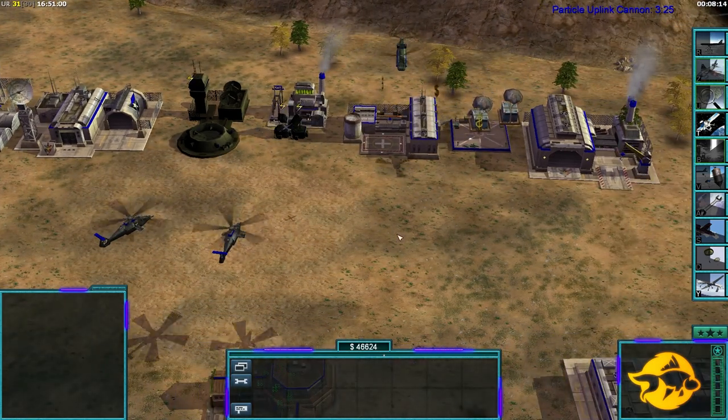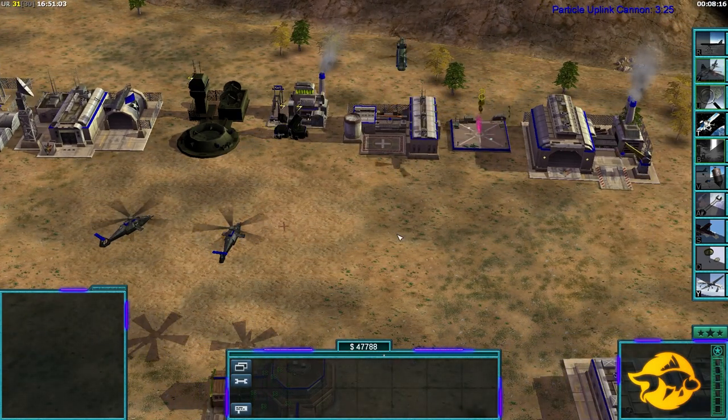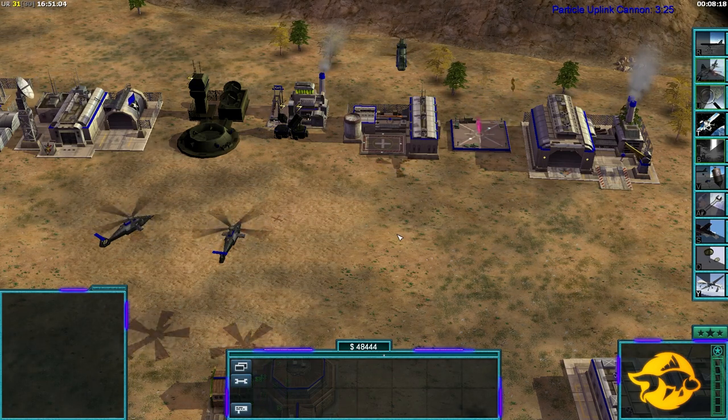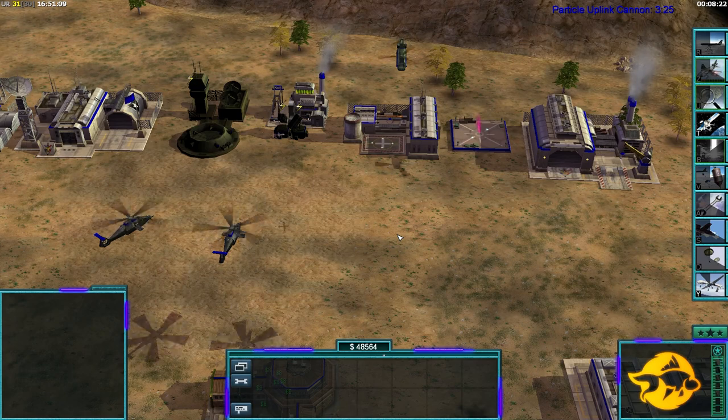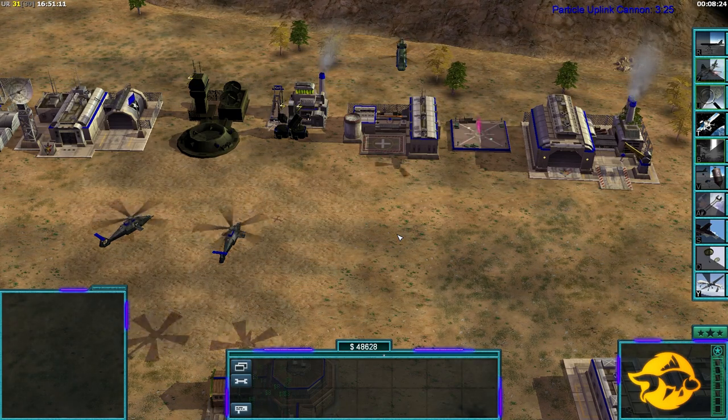They will build 50% slower, all defenses are down, and the particle is down as well. What this means is you can actually get more saboteurs into the base and keep their power down for much longer if you need it. That's what makes the power plant sabotage so powerful.